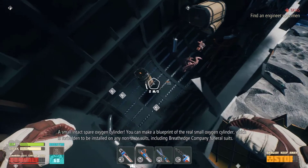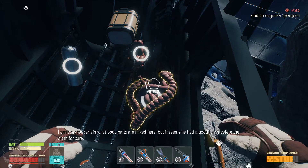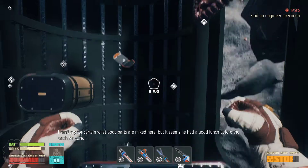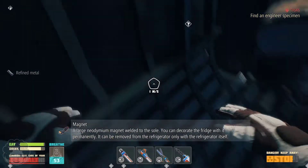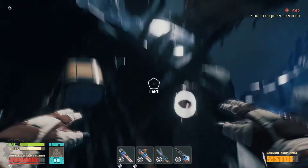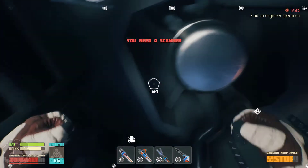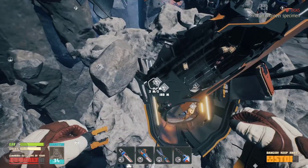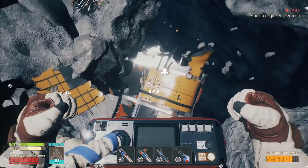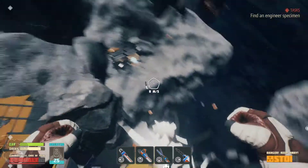'It's like he took off his suit, threw it out the airlock, and tried to romantically introduce himself to a chainsaw.' There's a small intact spare oxygen cylinder here — 'You can make a blueprint to the real small oxygen cylinder, which is forbidden to be installed on non-state suits.' I took some refined metal. Wait, there was an oxygen canister here? There's also a 'Plan of a habitation module' — I want to scan that. It's directly above us. There's a little scan symbol, so that's good. Let's zoom down.